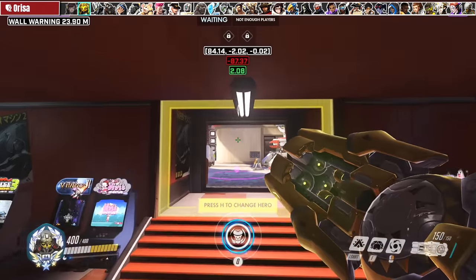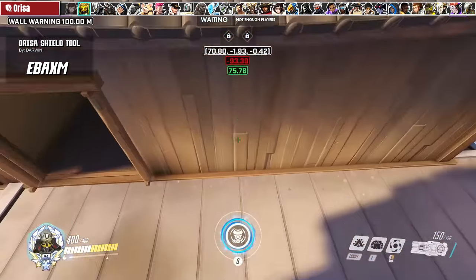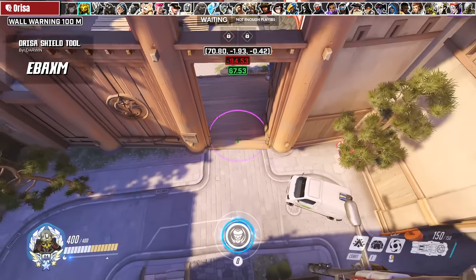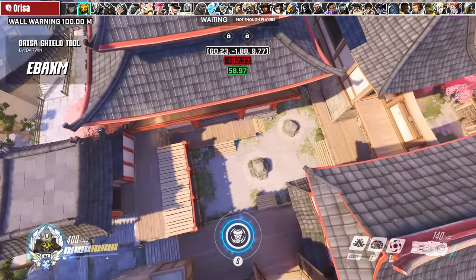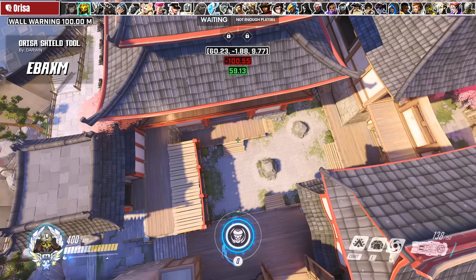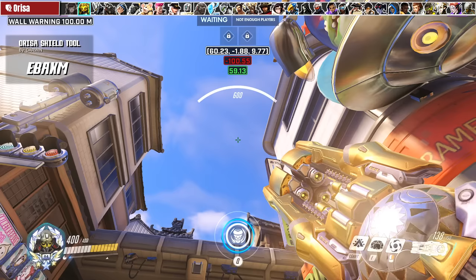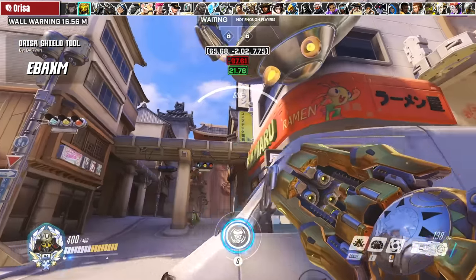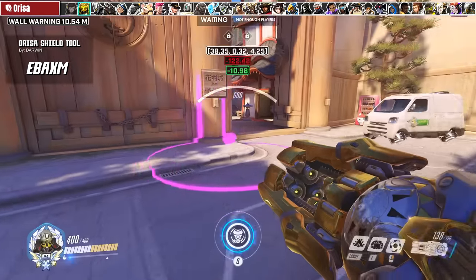For Orisa, this is Darwin's famous Ana nade tool, which I've used in the past, but adapted here for Orisa's shield. This workshop is perfect for practicing cross-map shields to assist your team mid-teamfight if you die early. Look up and press Interact to enter third-person camera view to see where your shield will land. Once you find a good spot, use your shield to test it, then press Interact again to check your starting position and crosshair lineups — and you'll land it every time.